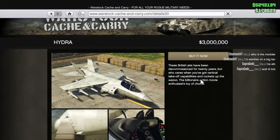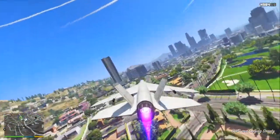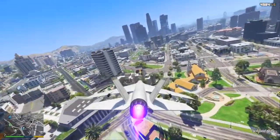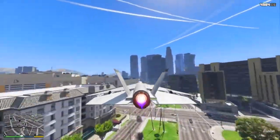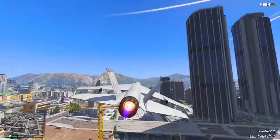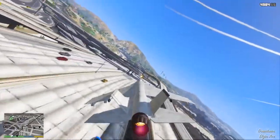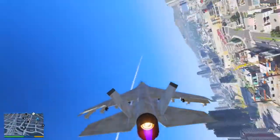Vehicle number eight is the Hydra, added in the Heist update. I can't say I love having to put it on this list, but jets are going to be in the game. We've got some jet deterrents from Gunrunning, but sometimes you just have to fight fire with fire. If someone in the lobby is totally trolling, you've got to grab a jet and take them out. The Hydra is your best bet because the Lazer only spawns at Fort Zancudo with no other real alternative. It's $3 million, but sometimes you just need a VTOL military jet to take away some problems in public lobbies.